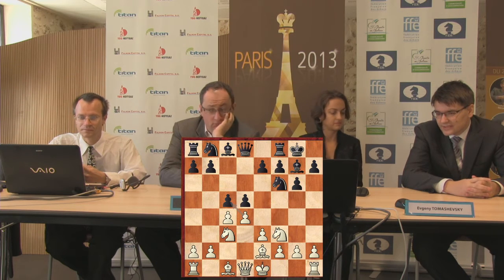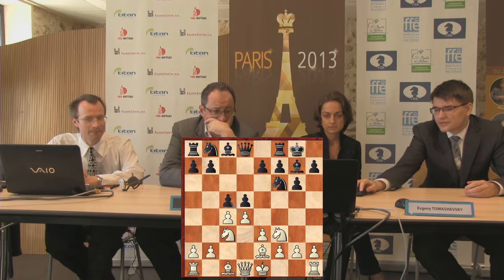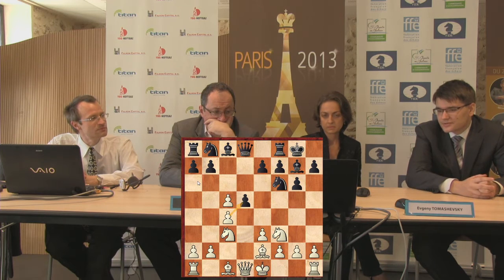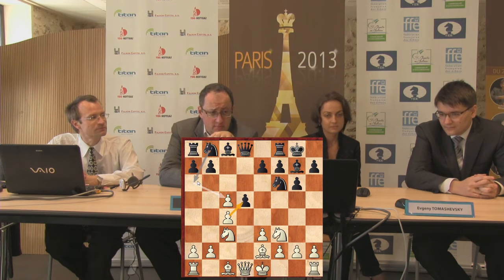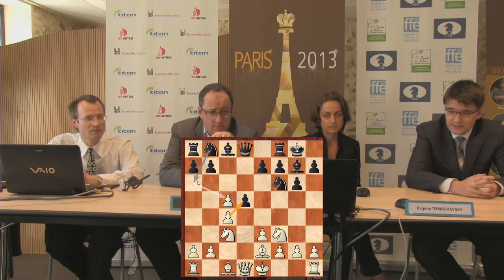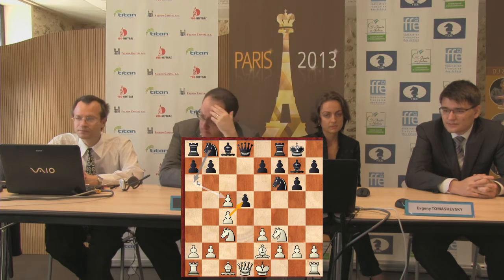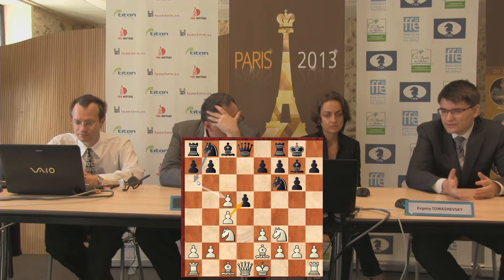So I decided to play this real line. I was hoping for something like 9...g6, which Boris has already played against Shakhryar Mamedyarov in the First Grand Prix. And I think that White can create some problems in this position for Black.